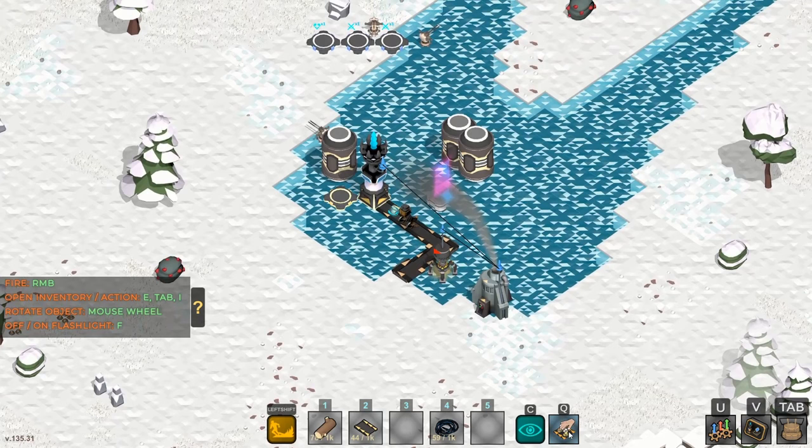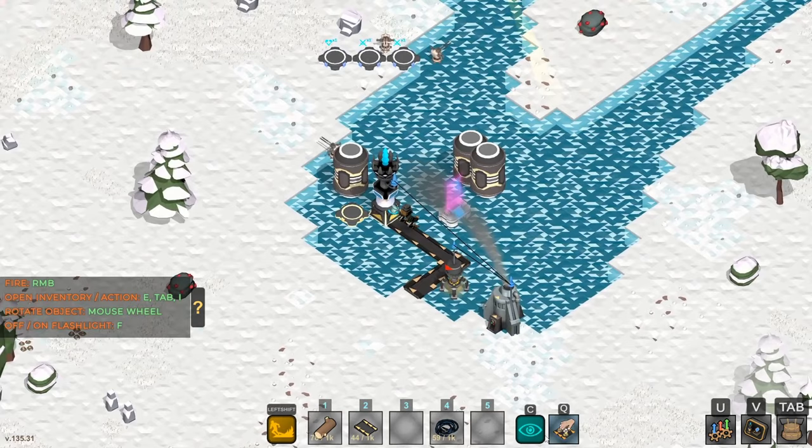Oh look at this — when we stand on a belt, that little cue hint shows up on the hot bar, letting us know that's how we can pick items off the inventory. Very cool, I like it.